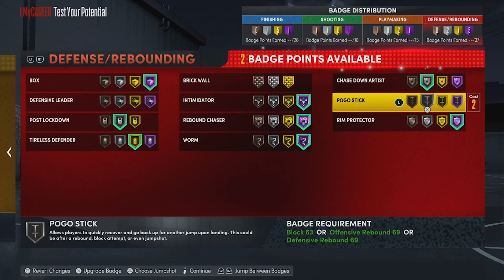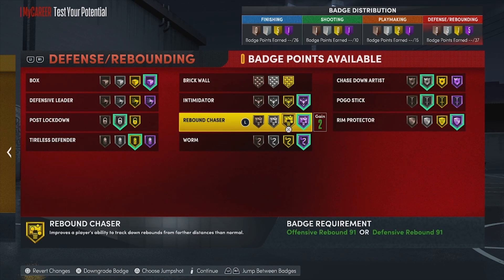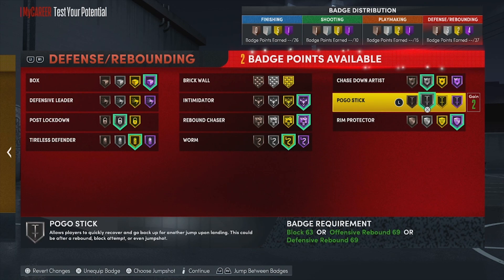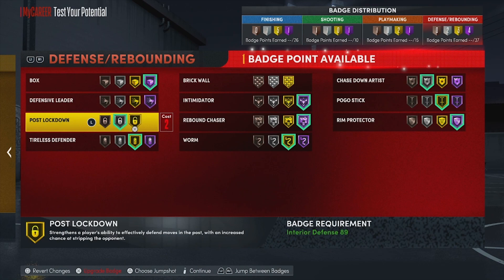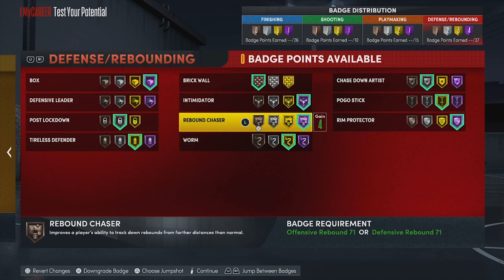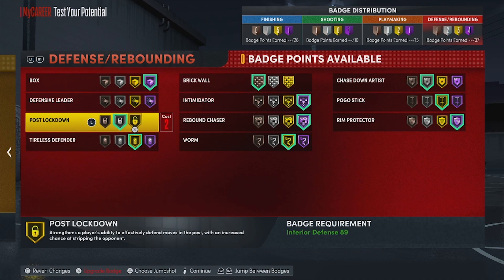If you want to set screens, you could finish with silver brick wall. Otherwise you can use the last few badges on pogo. I'll probably keep rim protector on hall of fame to get those extra blocks, then gold worm to get in there and get the boards, and then gold pogo. We'll put brick wall back in too — we can get it done. We have a little bit of brick wall, and post lockdown if we're going against other bigs like seven-threes.